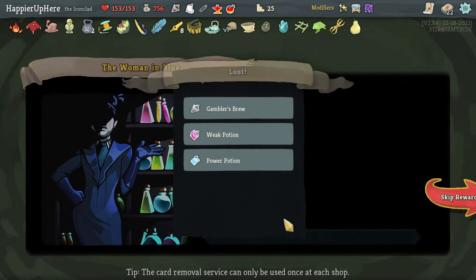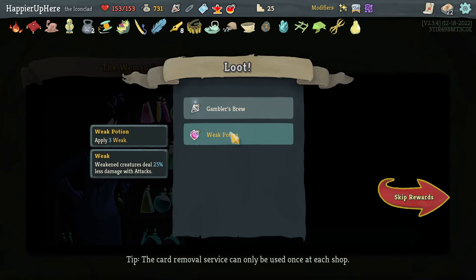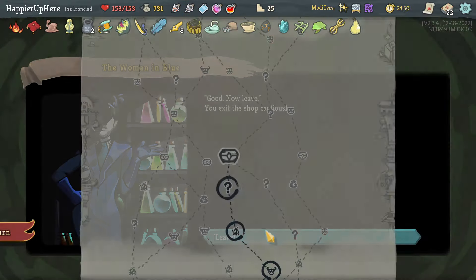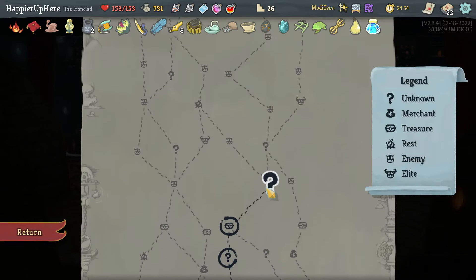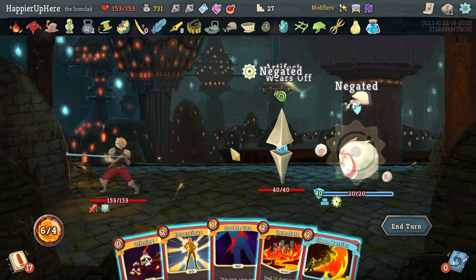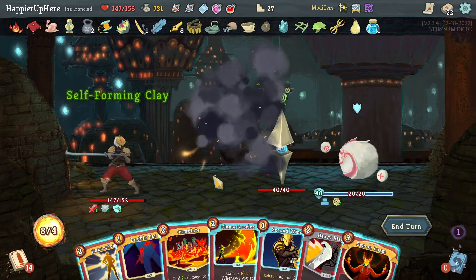Let's gain strength here — upgrading the Offering might not be a bad idea. Let's take a Power Potion, get rid of the curse, take the Gambler's Brew. I'll keep the Weakness Potion. Got Ink Bottle: every time you play 10 cards, draw one card. Centrian Sphere Guardian — I haven't hit a single shop yet, that might be something I want to do soon.